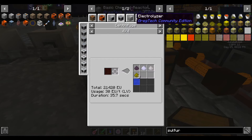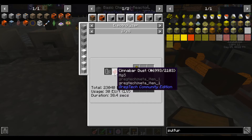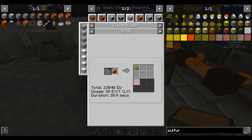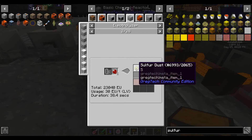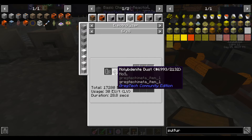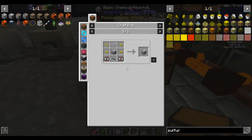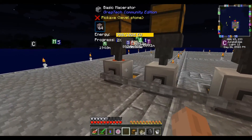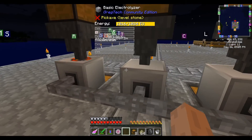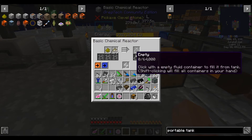Probably not centrifuging — maybe electrolyzing something? This is it: Cinnabar. Do I have Cinnabar? I do have Cinnabar. So I need an electrolyzer to get sulfur from Cinnabar. After much macerating — macerate, then wash it, then electrolyze it — we were able to secure some sulfur. Combine that with the pulp and now this creates liquid rubber.